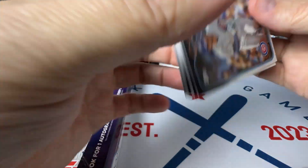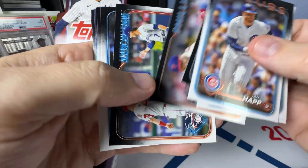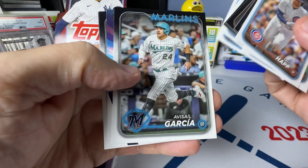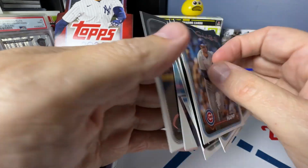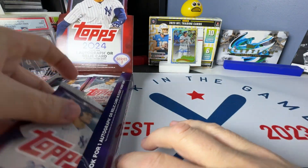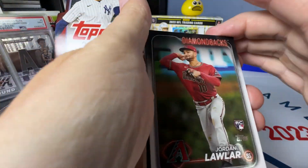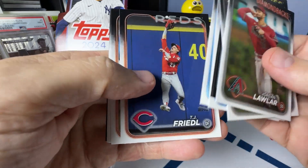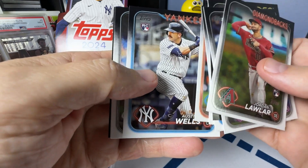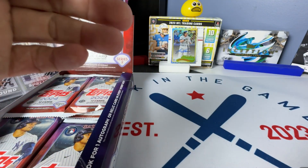I'd like one of the short print rookies — I haven't gotten one of those from Series 2 yet. Around the Horn, Jung-Hoo Lee.